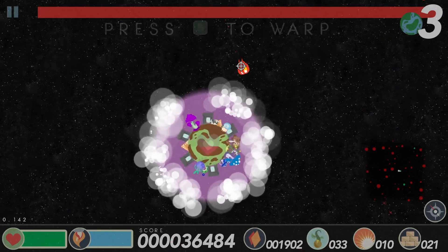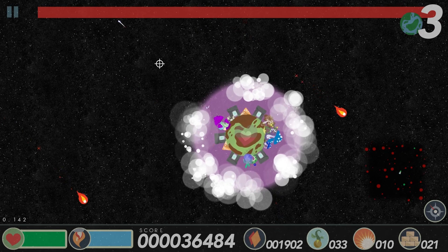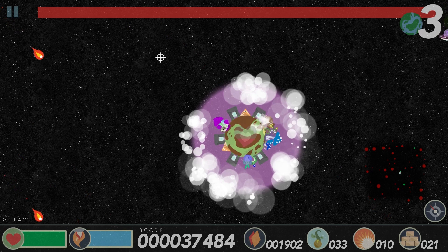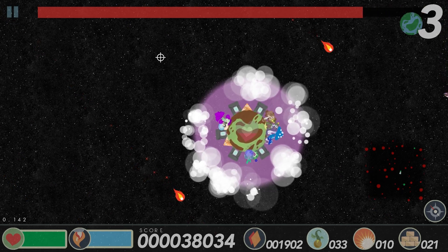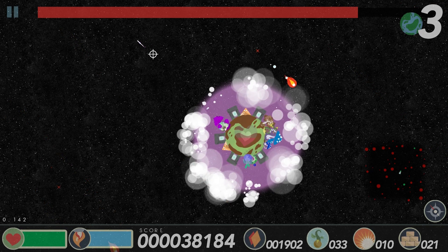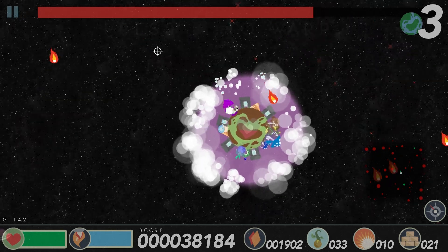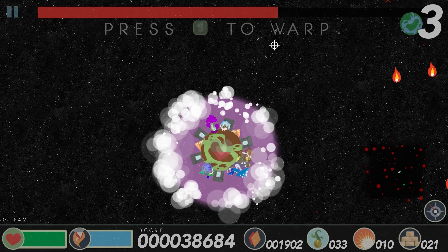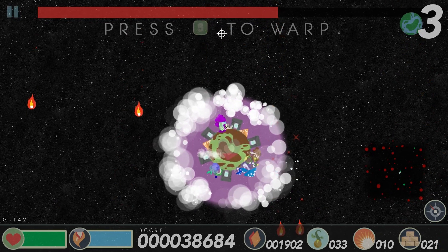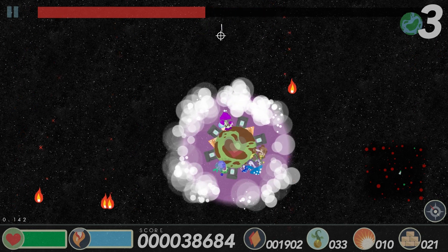Here we go - boss number one, blue dragon. Apparently the fireballs have been changed up so they cause a different type of damage now - they can actually kind of make you invincible or something. I got a shot on him there - that's what I like about sniping, you can shoot into the distance. If I can hit it off screen we can actually get it before it even gets here.